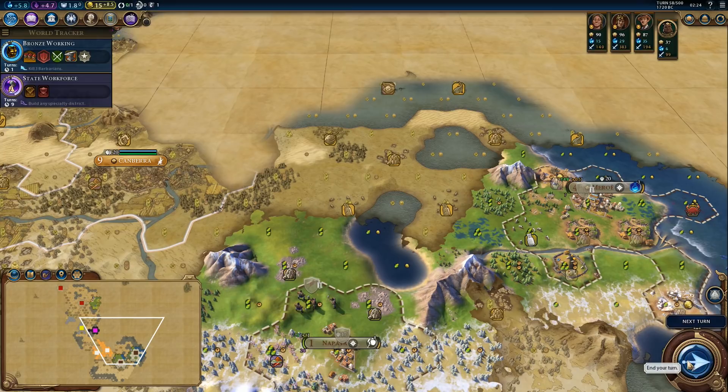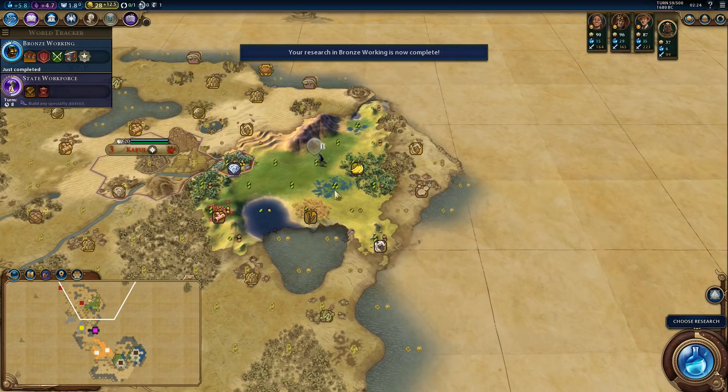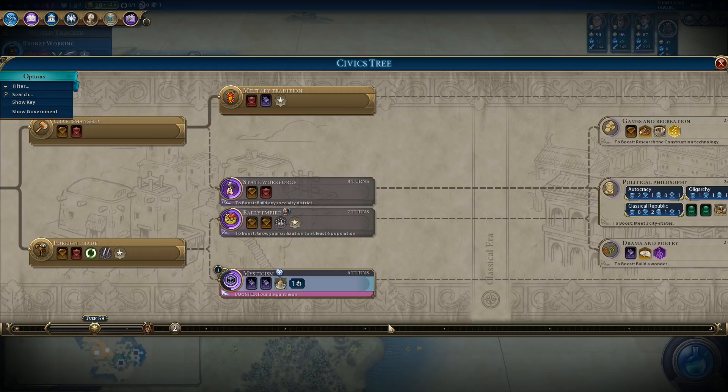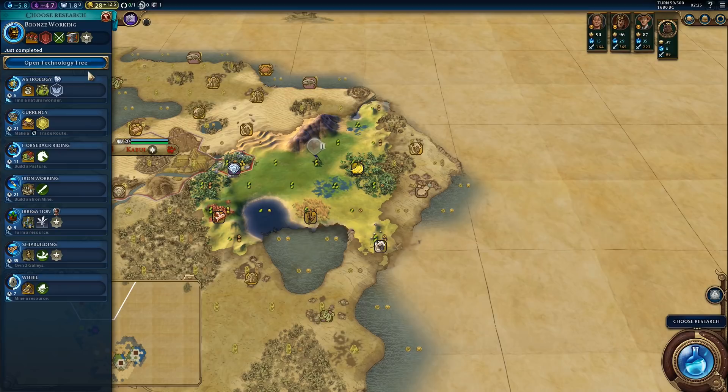One more turn of state workforce and then we'll switch to something else. I really hope we'll find that city-state sometime soon — we need to go in the other direction. Let's switch to mysticism for now. I might have to finish early empire the hard way. We only got six turns to find the city-state.